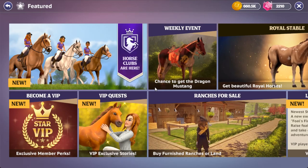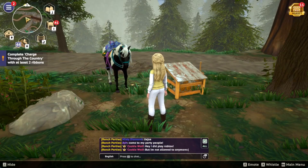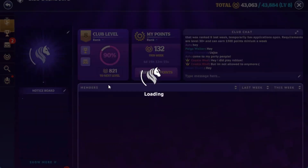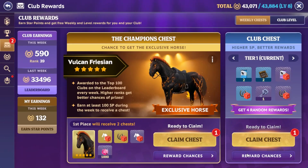Welcome back, this is Stargo's Train again and today is Monday, which means we can claim our weekly club chest reward. You can see there is a notification here — two times — and here you go, this is it. This is the second time we claim our club rewards.